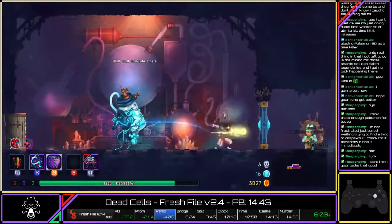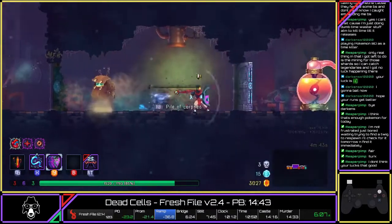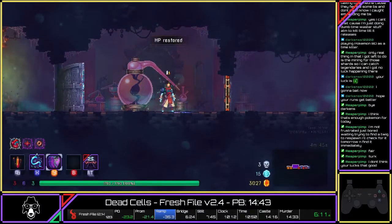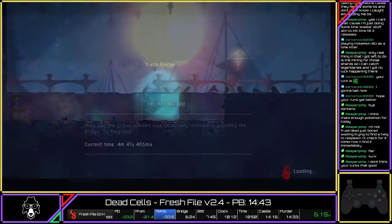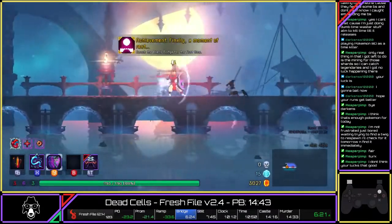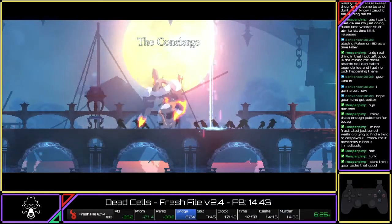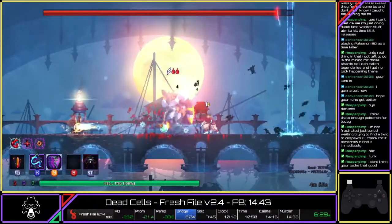If you're wondering about the timer at the bottom, the one on the right is running real time. When the splits actually happen through the auto splitter it's comparing that against in-game time. So even though we're at six minutes and twenty seconds it's not saying we're behind, because in-game time runs differently — real time is ahead of it.